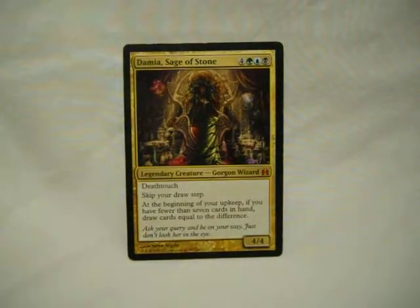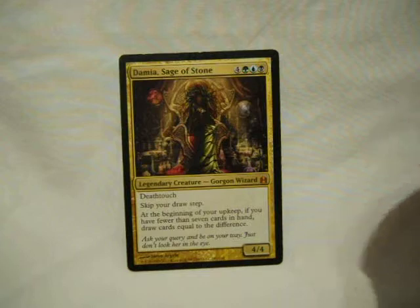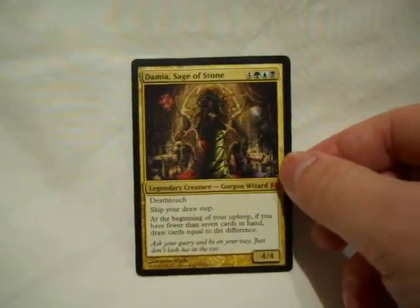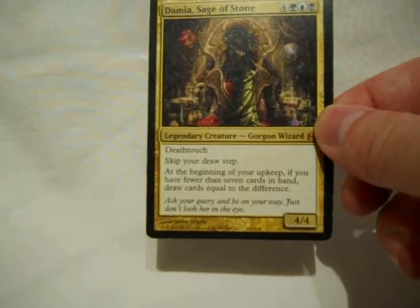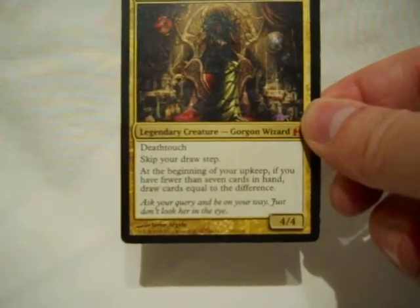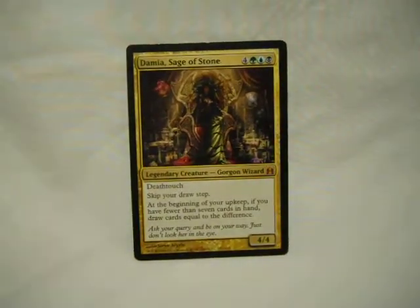What we have here is a bug deck, specifically blue, green, and black, that does some pretty scary things, mostly revolving around the graveyard mechanic. Damia, in this deck, is here specifically to help fill up your hand if you stall out. Ideally, you would never actually need her, but if you ever really get screwed over and you need something, she'll help fill up your hand again. Which makes her the perfect general for this.